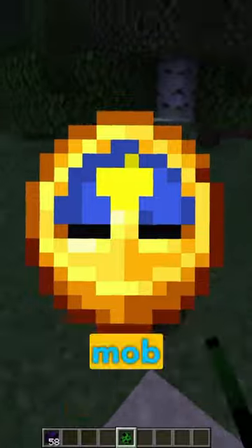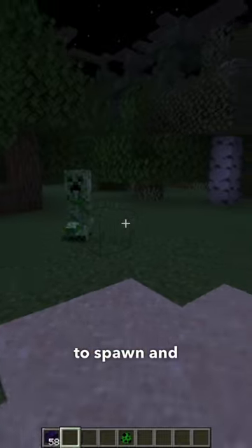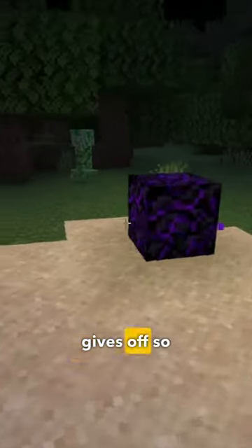Crying Obsidian — it has some secrets. Think back in time to the mob changes that were made in 1.18 with mob spawning. It needs to be 100% dark for a mob to spawn. And Crying Obsidian gives off so much light.